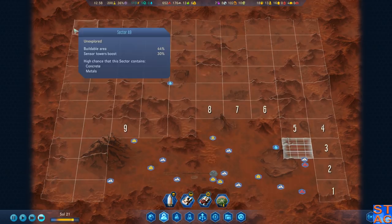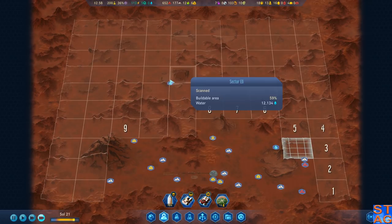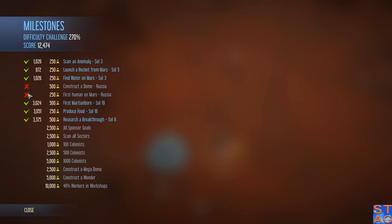We are exploring a bit on the bottom right side of this map. This whole top section — we don't know what's up here. We know there's a little bit of water there. We did get the find water on Mars challenge. We did not get the constructed dome and first human on Mars challenges done — Russia got those first. But we're going to keep plugging away on all these because there's a lot of research available if we can unlock them all.